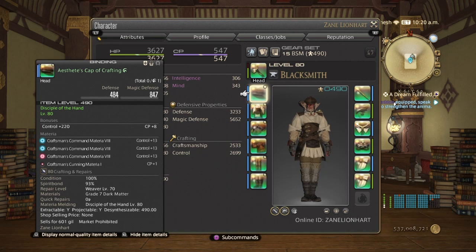So first let's go over the body set for melds. These are temporary until we get the new 4-star, then I'm going to remeld some of this gear. But for right now, my headpiece has 3 grade 8 controls and a CP plus 1. Same thing with the body, and same thing with the hands.